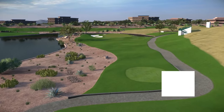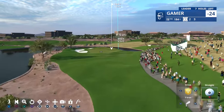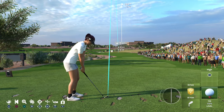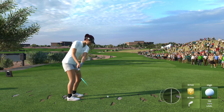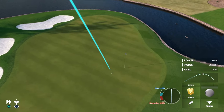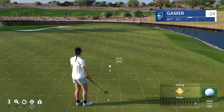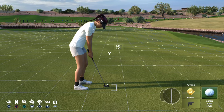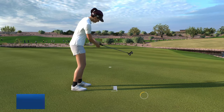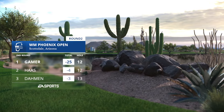16 at TPC Scottsdale is the most famous, but maybe the most beautiful par 3 on the course is right here at the 12th, with that peninsula green, water all down the right side, and two deep bunkers protecting the left. This is an excellent par 3. In this game, you don't just hit the shot — you have to see the shot, and that's a really good example right there. It's a birdie here at number 12, and she'll move to 25 under.